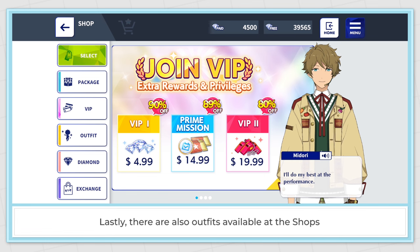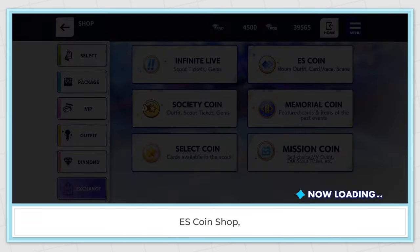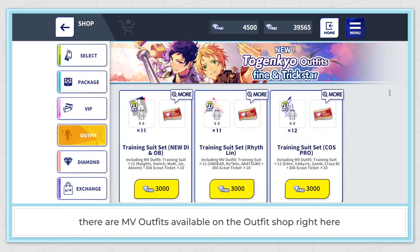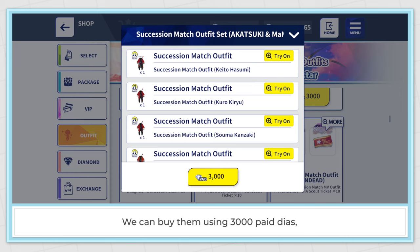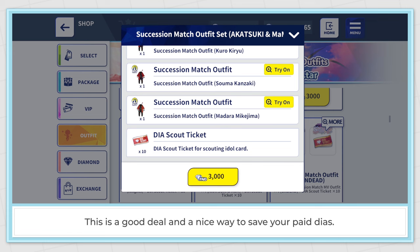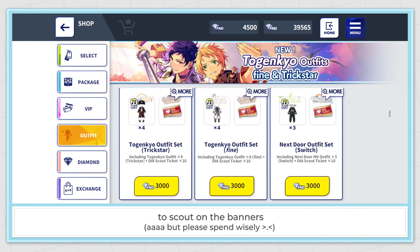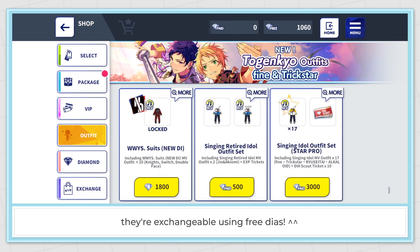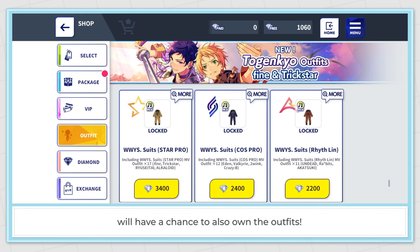Lastly, there are also outfits available at the shops — we can find them at the Society Shop. This is a good deal and a nice way to save your paid dias, because it's definitely cheaper than directly using paid dias to scout on the banners. The best campaign outfits will also get added here after some time, and they're exchangeable using free dias, so producers who missed campaigns will have a chance to own the outfits too.